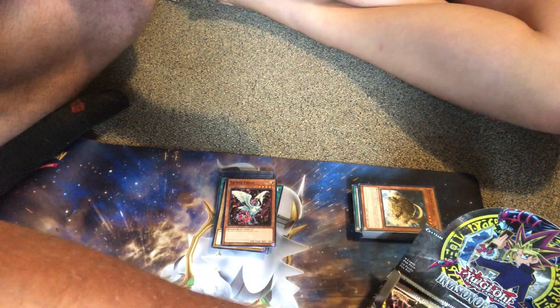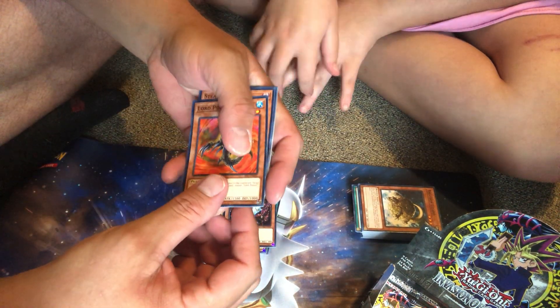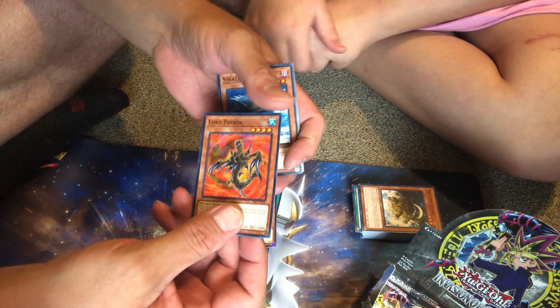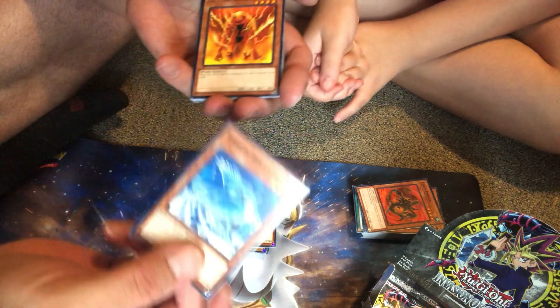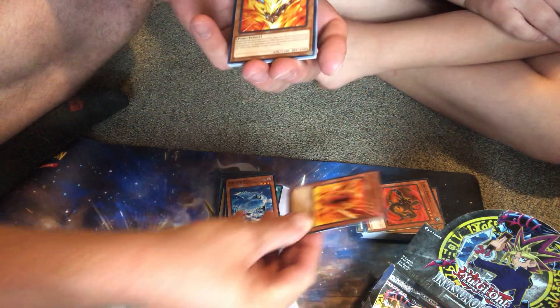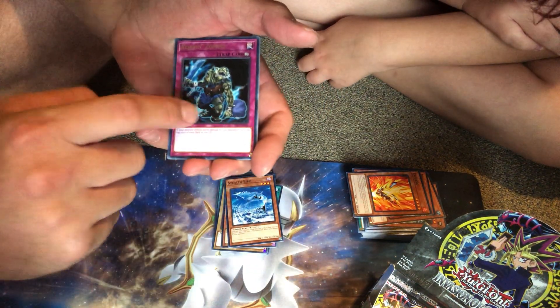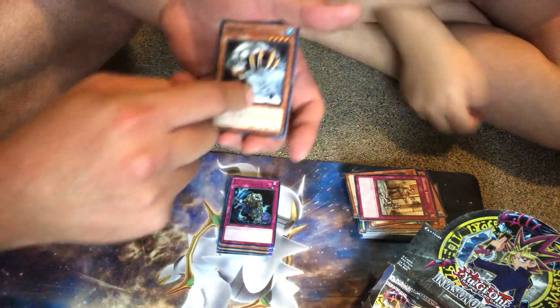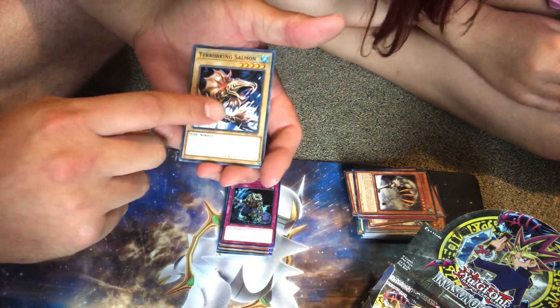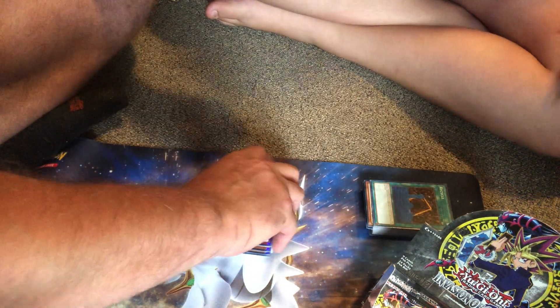I think Archfiend Soldier is in this set as well — hopefully we can get one. I have a question — what's your favorite card? Black Luster Soldier. And that's the one I'm hoping to pull from this. I just like Blue Eyes. Lord Poison is kind of cool, Stealth Bird's awesome — that's one of the better commons in this set. Molten Zombie Inferno — that's really cool, kind of like a zombie. Begone Knave, Fenmer — kind of cool — another Terror King Salmon, and a Recycle.